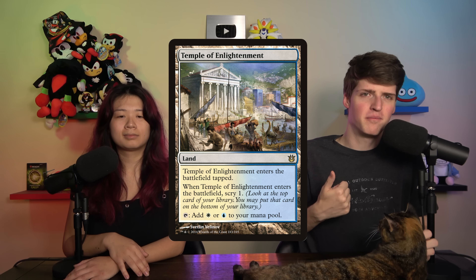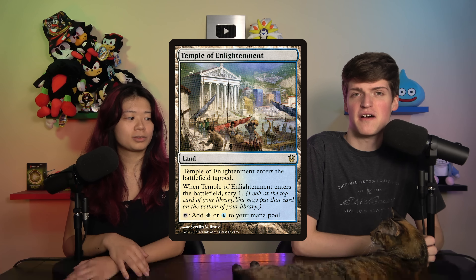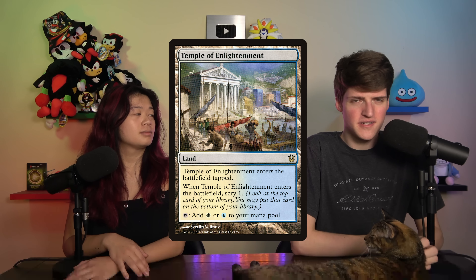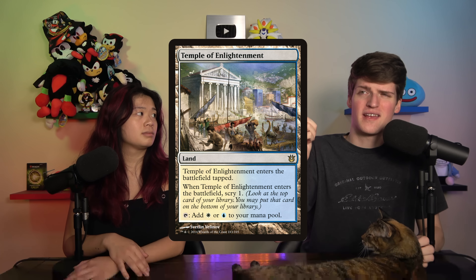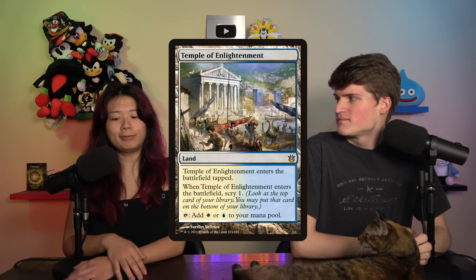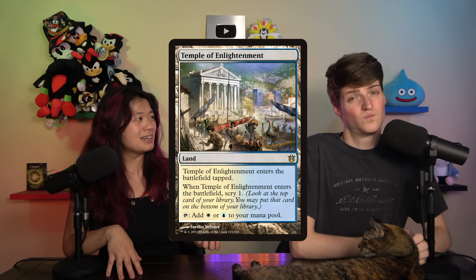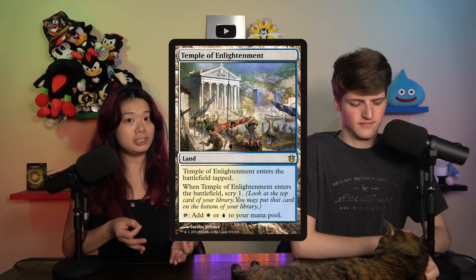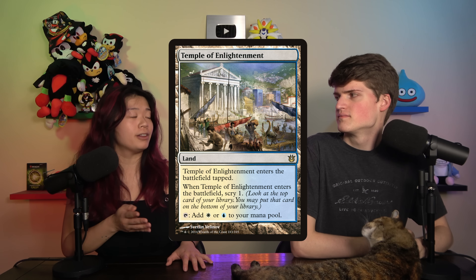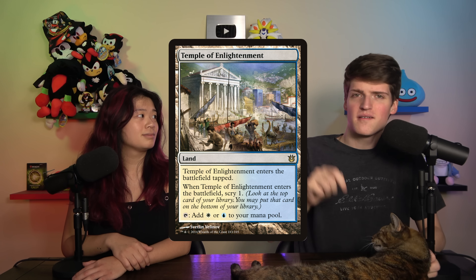Let's go to Temples — every temple, including Temple of the False God. What I'm really talking about is something like Temple of Triumph, a red-white land that enters the battlefield tapped and lets you scry one. Outside of budget, I've cut Temples from every single deck over the past couple years without even noticing, and then realized I don't play Temples in anything — not even two-color decks. I'd rather have untapped lands; there are enough duals now. In budget they're totally fine — great even — but outside of budget, I'd recommend cutting your Temples. You won't even miss them.